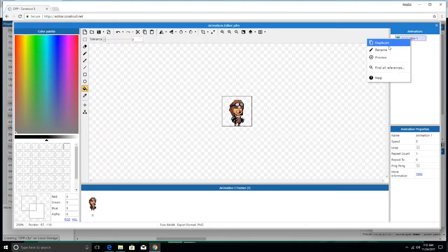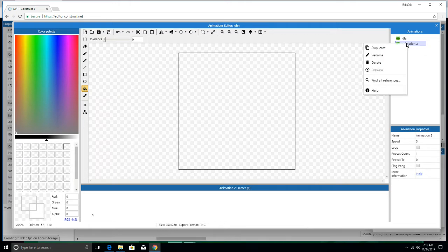Let's come up here and rename it idle. That's our first animation — we're just going to stand like that. And let's add one. Let's rename this one walk. Now let's add another animation and rename this one jump.